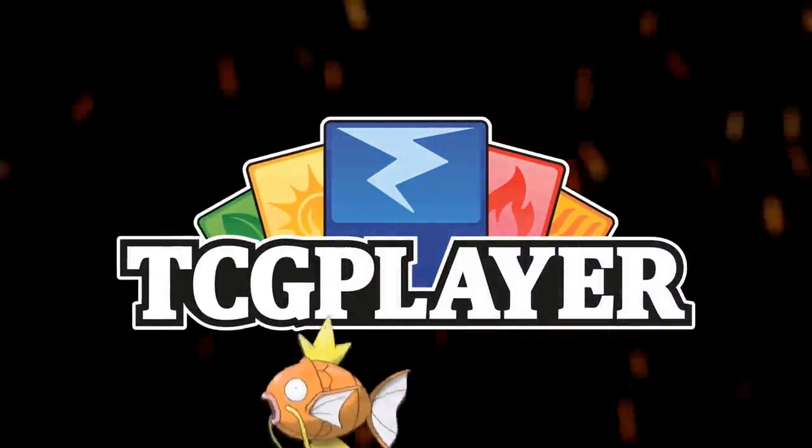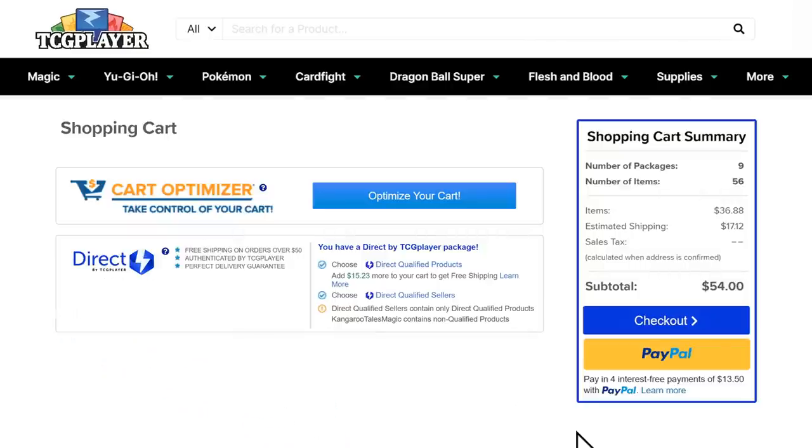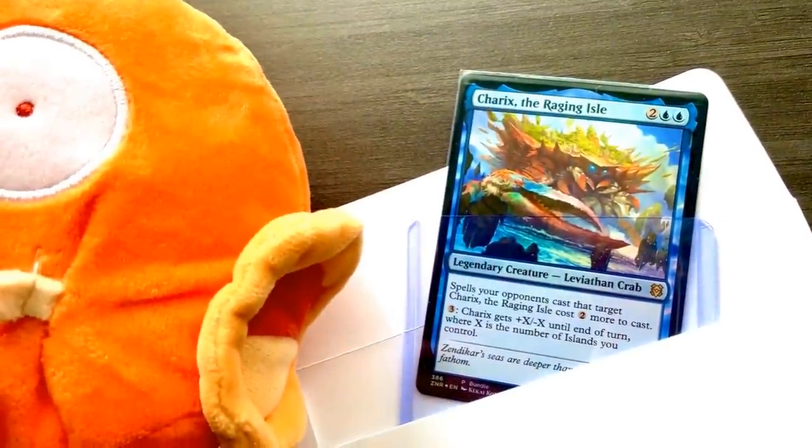Looking for Magic cards or Magic Harps? TCGplayer has all the singles you need to upgrade your decks. Import a list with mass entry and let the card optimizer do the rest. Use my affiliate link down below when shopping and you'll be supporting the channel at the same time.